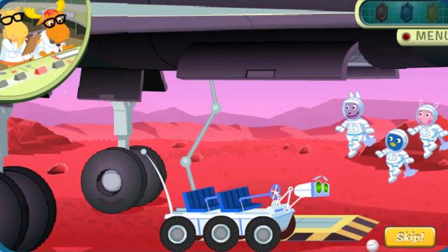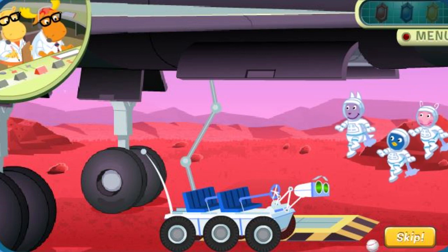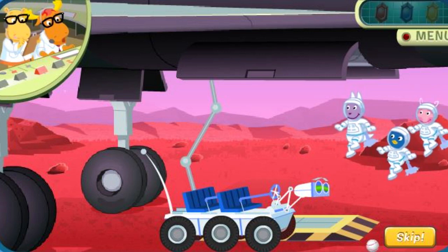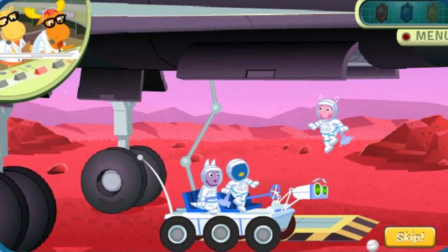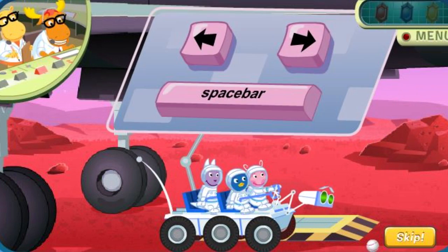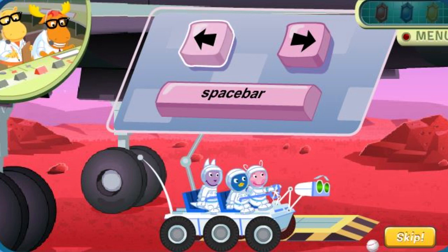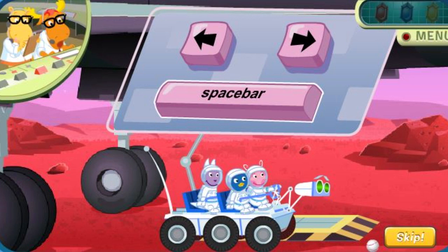That's not a Boinga crystal. I don't think Rover knows what a Boinga crystal looks like. Does anyone know what a Boinga crystal looks like? Shuttle Crew, this is Mission Control. We will direct you to where the Boinga crystals are. Prepare to board Rover for crystal retrieval. Use the right arrow to speed up. Use the left arrow to slow down or stop. Then use the space bar to jump.